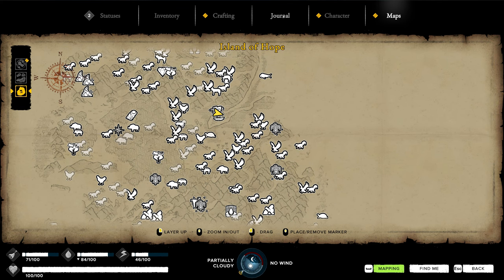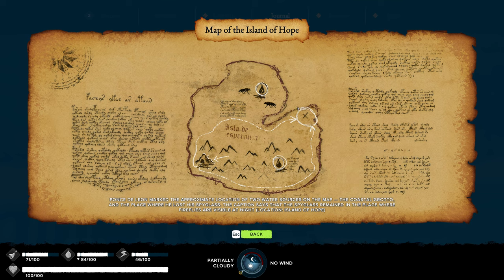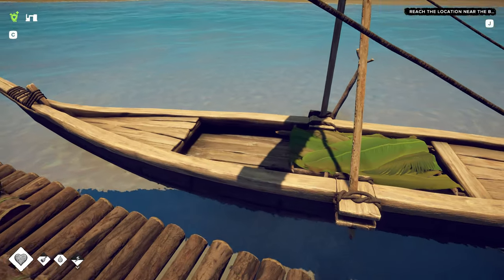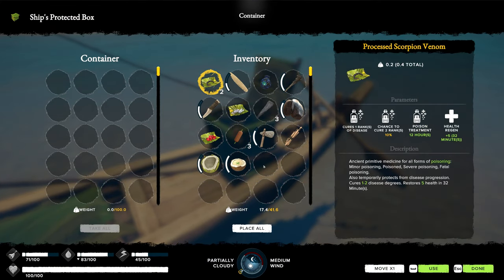Let's double check. The forgotten spyglass — it's going to be literally right on the corner. I still can't believe this is so close to right here, man. I thought it was going to be like way far away. So, right there on the corner. Let's see how this works. Let's check something else out — our food. We have 7.6 days. Wait, what? 15.2. So it does act as a food container too. Oh, fantastic.